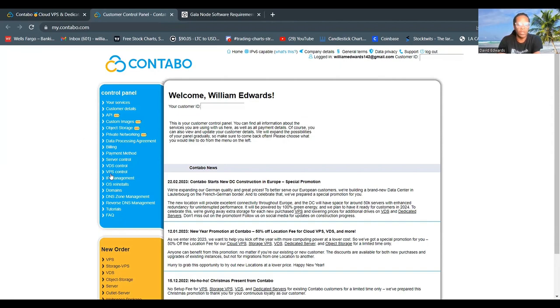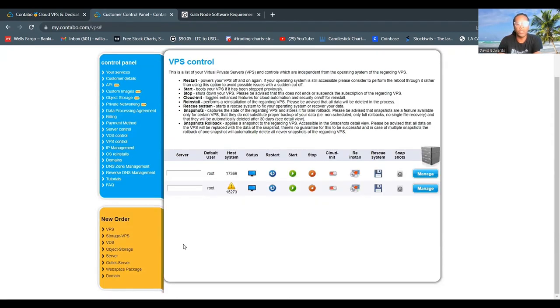Here we are on my Control Panel. I'll click on the VPS Control button, which takes you to a page where you can monitor your VPS. I'm blocking out my IP address in this video, but that section will show your IP address, which you need to log into your Contabo VPS. You'll also see your default username set to root, your host system, your status, and buttons to restart, start, stop, reinstall, rescue, or create a snapshot of your VPS.